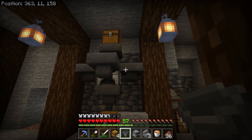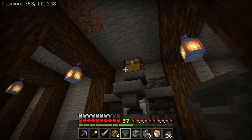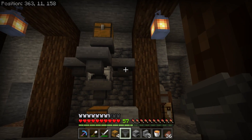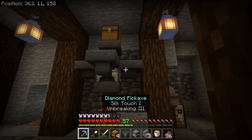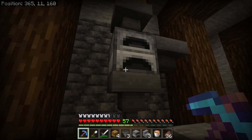Hoppers pointing into the sides will input your fuel sources. Fuel sources won't be pulled out of the bottom of the hopper even if they aren't eligible, so make sure not to put the wrong items in here as it can clog up your furnaces and make them stop cooking.